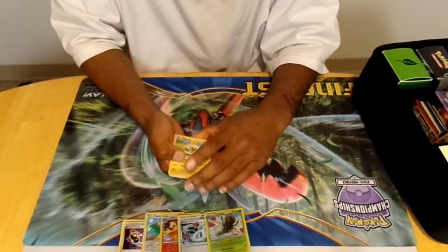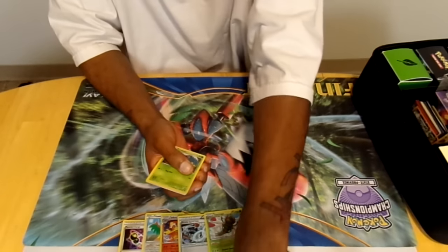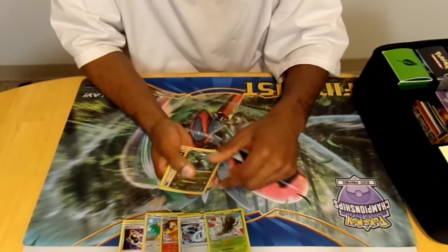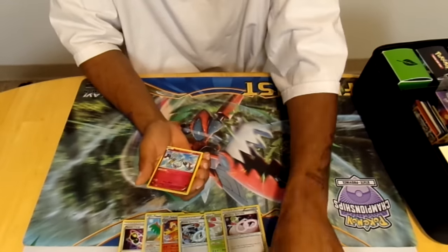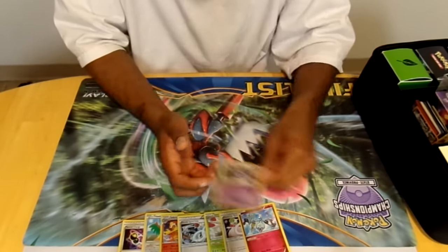Pack three: we got Marill, Drifloon, Ambipom, Ambipom, Larvesta, Dino again, Gurdurr, Spirit Link, Doublade, Klefki, our reverse is Meroe and our rare is Nidoking.